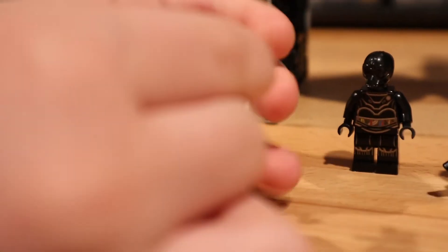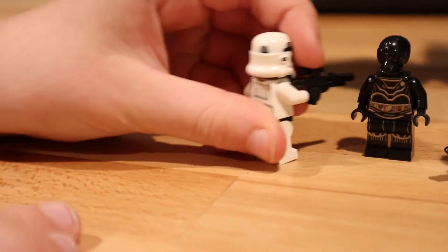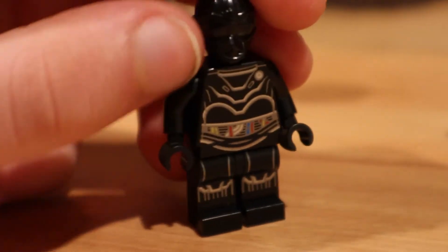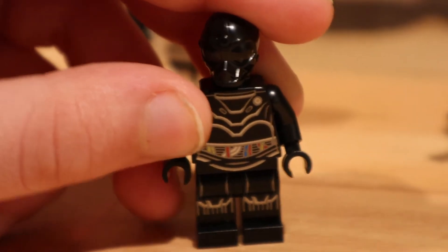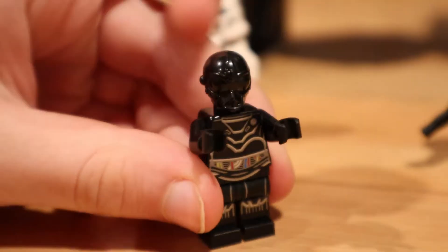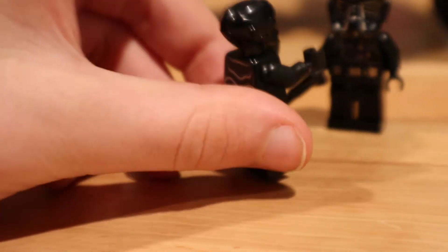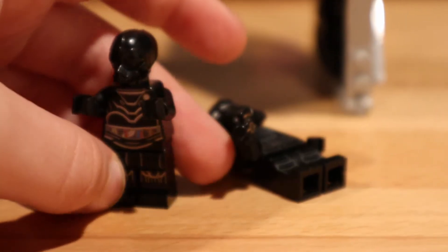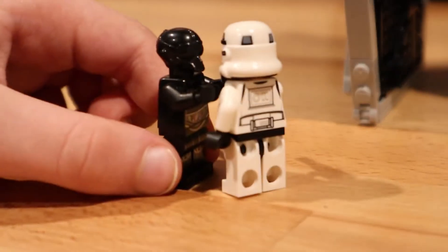He gets a blaster to kill the droid because he doesn't like it. And the droid doesn't do anything except walk around, holding his arms out like this. Can you give me a hug? Oops, I killed him!